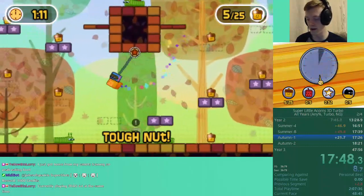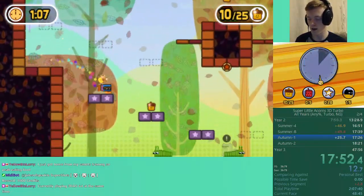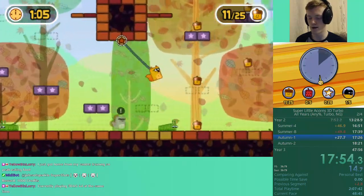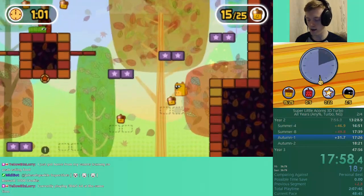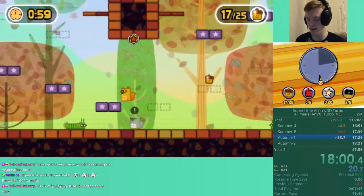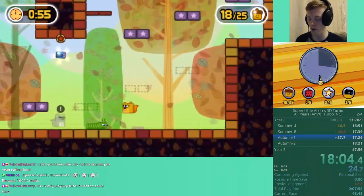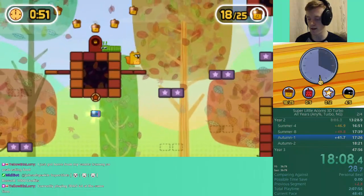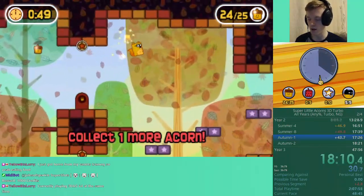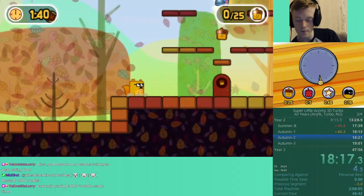Really, really annoying IL to optimise there. Now here we've got these little blocks, so we can jump on these and grab these extra acorns. I can actually grab all of these ones without needing the blocks — there is only one acorn on either side where we can't grab it unless we have the blocks on the right side. So we can essentially just worry about that for that single acorn, and the rest we can just do swag jumps.